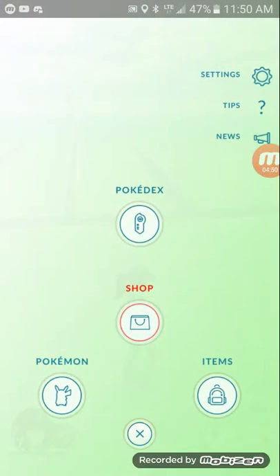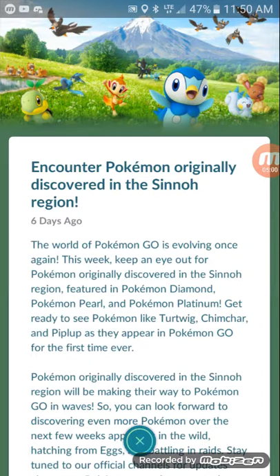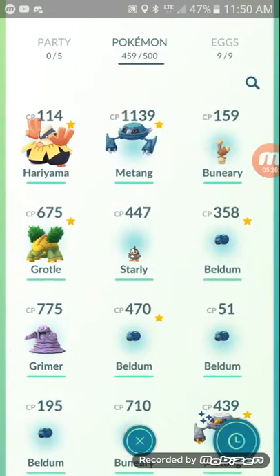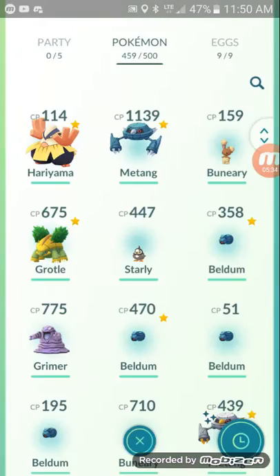And Kricketot. What else is there? Starly, Staraptor, Staravia — all the starters and their evolutions. Lucario. And it's Jynx — it's Hatchet for 10k eggs and level 1 raids. The raids are also, I'm pretty sure, the starters. And that bug one — Kricketot. I'm pretty sure Bidoof too.